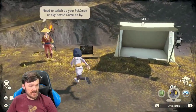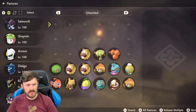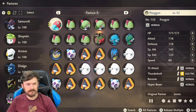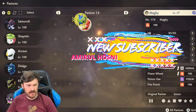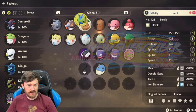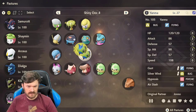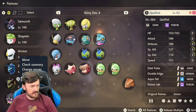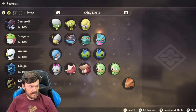Now the real question is: does one of them already have Ancient Power? Quick attack. Let's go see if the other one has Ancient Power — they might be the same level. No. That's alright, I'll just level it up. It'll get the move.